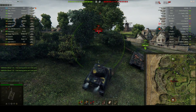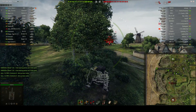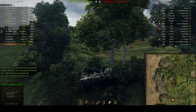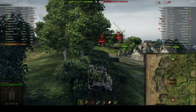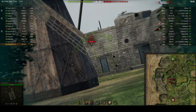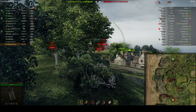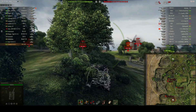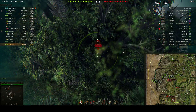Now in this replay it's a bit of a slow start, but Timbob is driving the VK 28.01, the tier 6 German light tank. The reason it's a little bit slow at the start is two reasons. He's got a fair amount of lag in this game which you might be able to see in the top left hand corner of the screen. He does flip the tank at one point. But he is in a tier 6 light tank so he doesn't really want to be up the front of the fight.